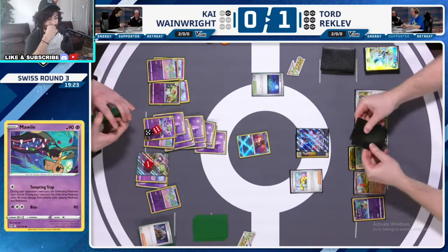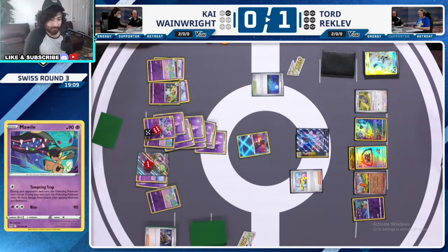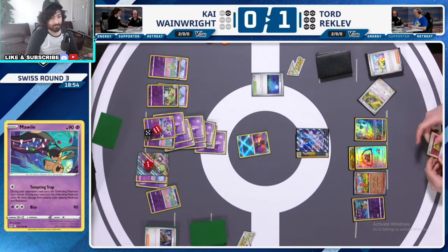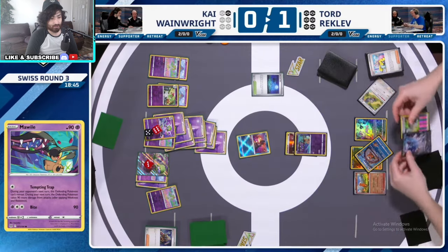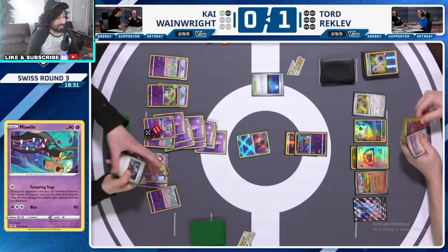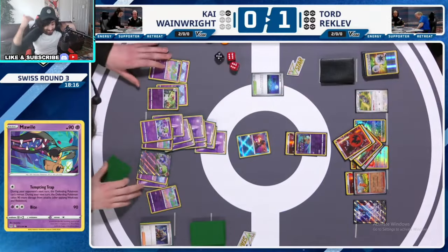Now we come to catch a Greninja so we can lock him out of the game. Watch this guys. If we draw energy we win the game. Just crazy that Tord figured this out. Tord's gonna Squawkabilly his whole hand out — it's trash, he needs one energy, that's all he's looking for. Now he's gonna Bibarel — he needs one energy. There it is, he's drawing the energy. Move the Mawile forward, and now he's locking in with Mawile. Kai does not have a way out. Kai just loses the game there.